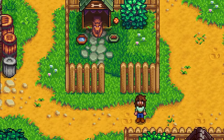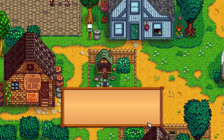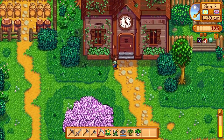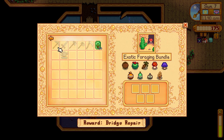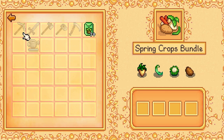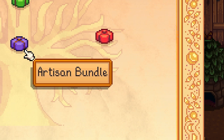We have another cutscene — little doggie. Dusty! Look at that face — it's happy to see me. Pet Dusty. Very happy. That was a very wholesome cutscene — I like that. Let's see what we can do here at the community center. Spring foraging bundle — here we go, we did it! Spring seeds — 30 of them, wow. That should unlock another area. And the fishing one — so we need one of each. All we need now is the green bean and the cauliflower and we'll have that one done too.